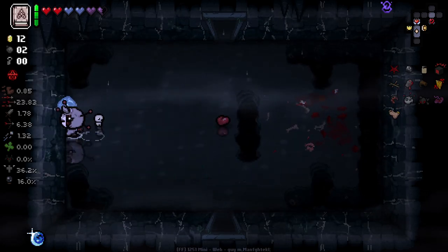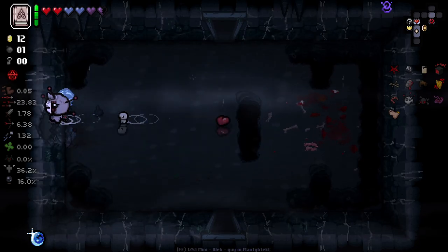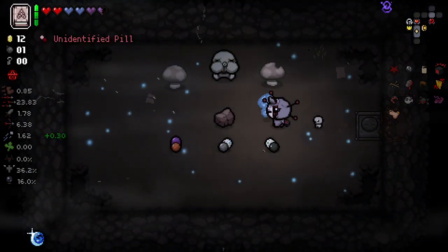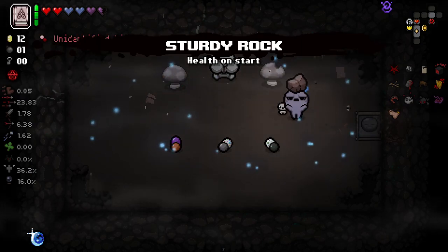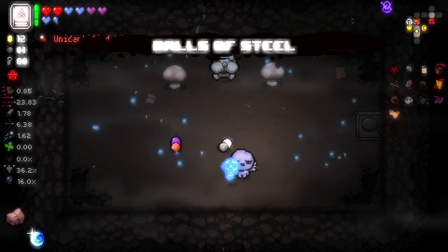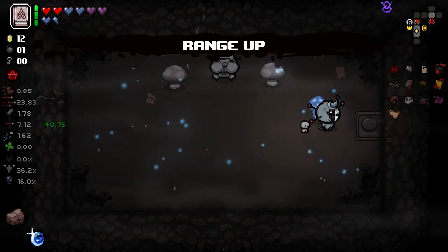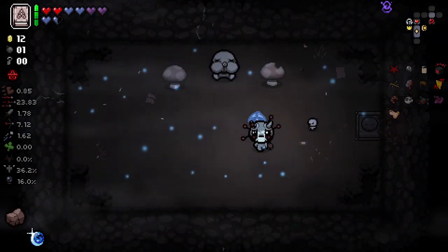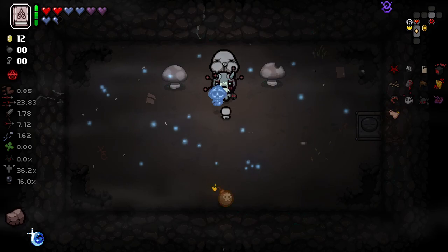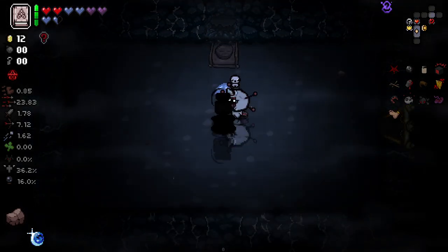Secret room - I don't know. It feels like it's likely to be here. There you go. Let me get a small stat upgrade. Repentance one soul heart at the start of a floor - that's very, very nice. Balls of steel again. I'm drowsy. And a ranger. Beautiful. Right, we can bomb into our item room here as well, actually. Didn't even consider that fact.